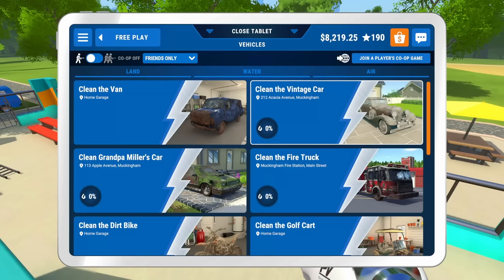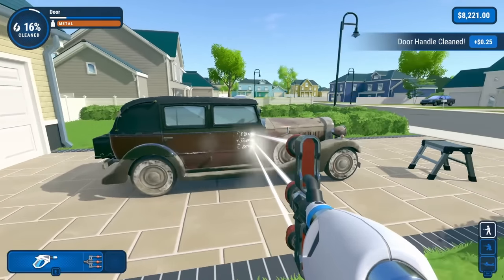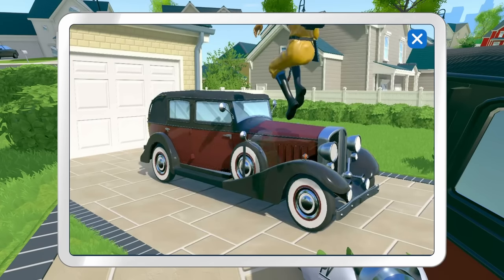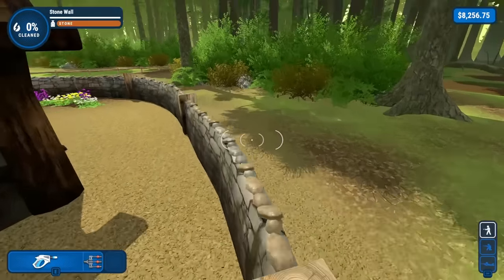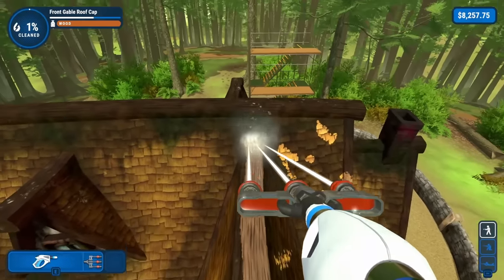Up next is the vintage car. No challenge here — just spray the bad boy down and jump on top of the roof whenever you're ready. Three minutes to finish that one, mostly because of all the nooks and crannies around the engine. Okay, another house with a scaffolding option. It could be tricky. Or it could be the easiest thing in the world to climb. I think I'm starting to get the hang of this. No issues here. See you all in half an hour. Okay, my estimate was a little off — it only took 20 minutes.